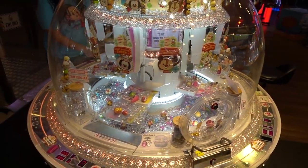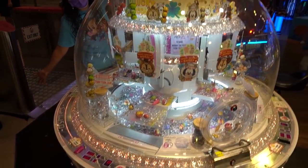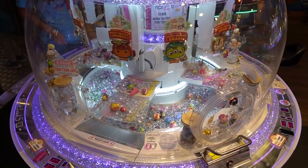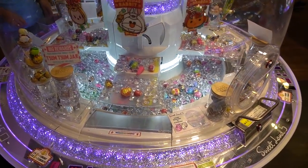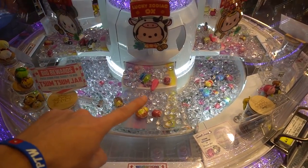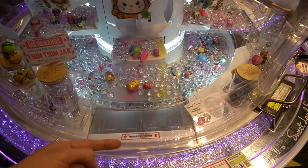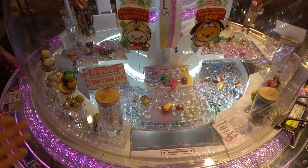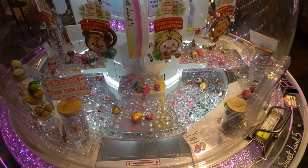Hey guys, it's gem pusher time! Crystal is super excited back there. We are playing a gem pusher that has a bunch of little Tsum Tsums in it. The cool thing is if you can knock over this pink thing all the way over the edge, you win this jar right here. You don't get the crystals inside of it, but you get the jar, which is really cool.